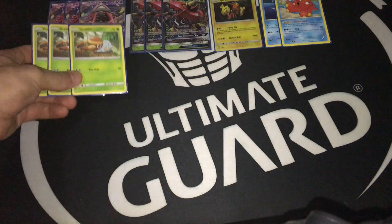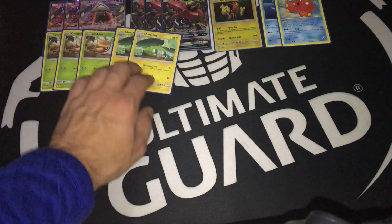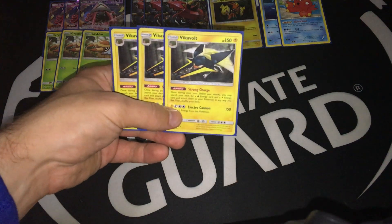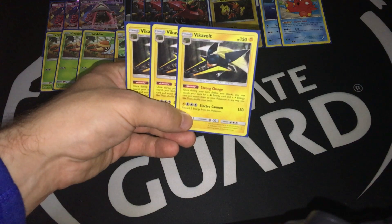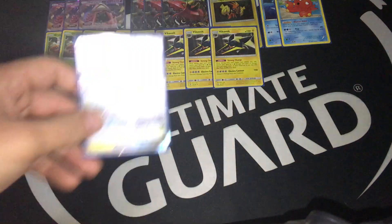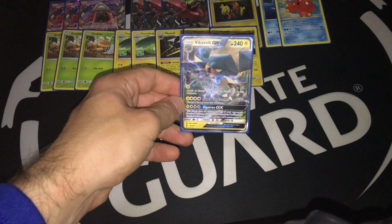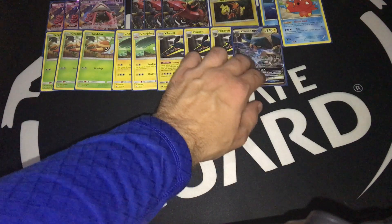Some players would definitely agree that Oranguru is better. Then I'm running three copies of Grubbin, featuring two Charjabug, and in addition to that I'm also running three copies of Vikavolt. Do I really need to talk too much about Vikavolt? 150 HP, good resistance minus 20, which means that Metagross, for example, cannot go for the one-hit knockout against Vikavolt as long as Vikavolt is at full HP. I kind of like that — it's pretty cool against the Metagross matchup. And of course I'm running one copy of Vikavolt GX — 240 HP with that Giga Volt GX attack. It's an interesting tech because with four energies we can deal damage to all of our opponent's Pokemon in play, which can be very powerful.